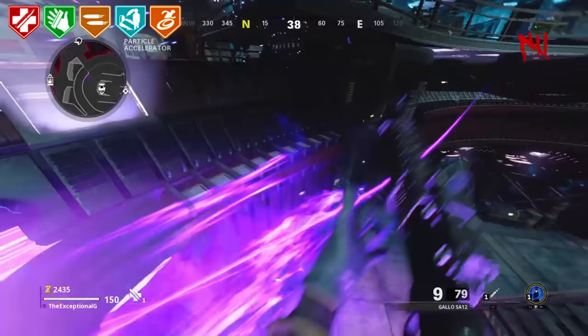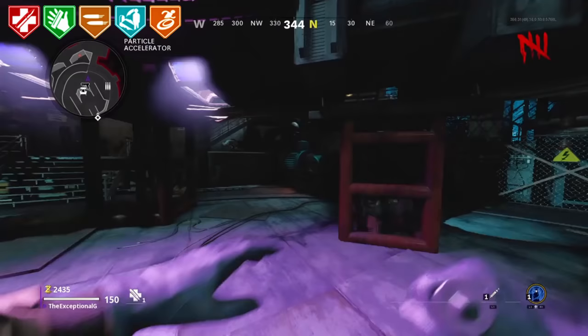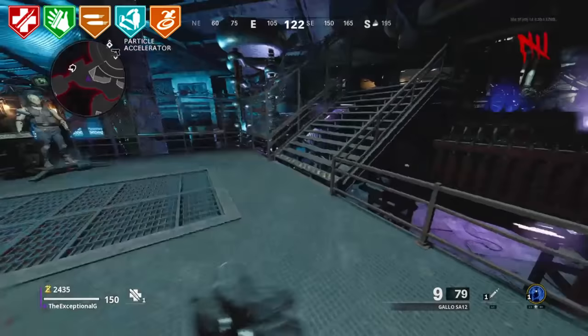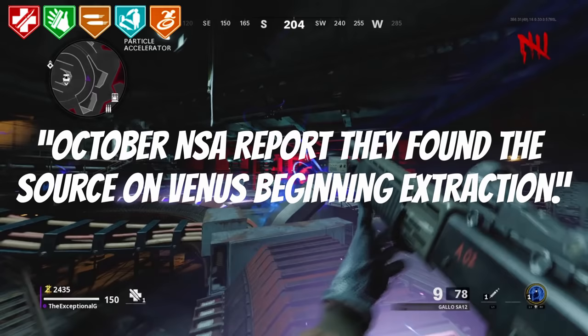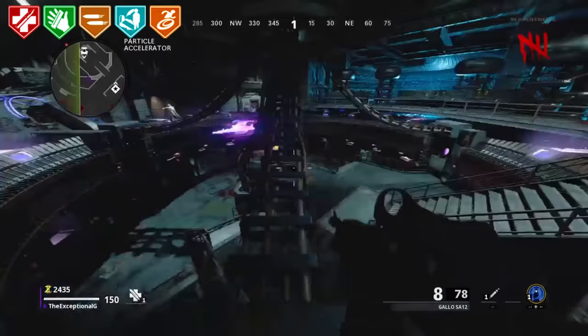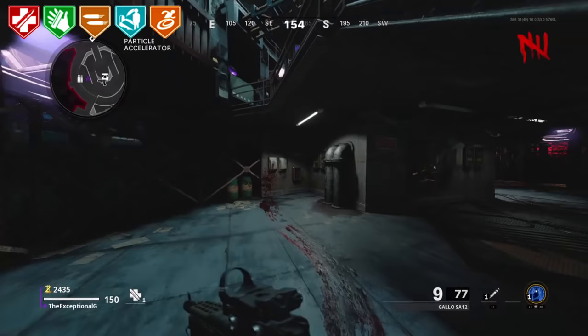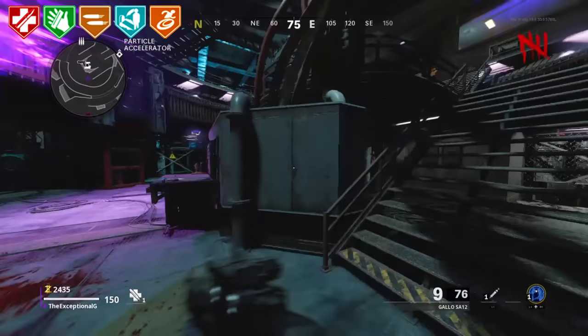Venus Cipher. There are many Zombies ciphers, but some really do stick out as quite bizarre. One example is the infamous Venus cipher. It reads: 'October NSA report. They found the source on Venus, beginning extraction.' This is a very vague cipher, and we've usually only ever had theories about Mars, making this very strange. This has to be one of the more interesting things on this iceberg — seriously, what the hell does this mean? Hopefully we'll have the answer one day.